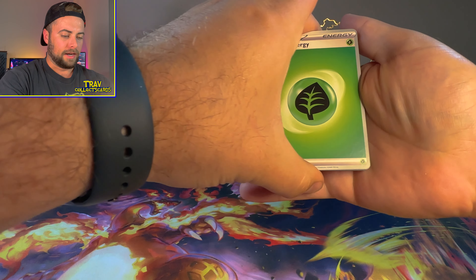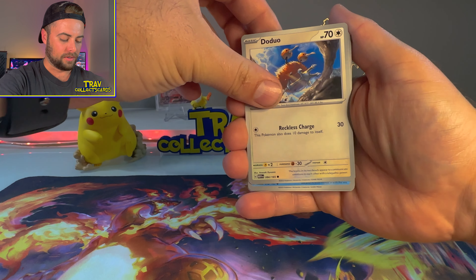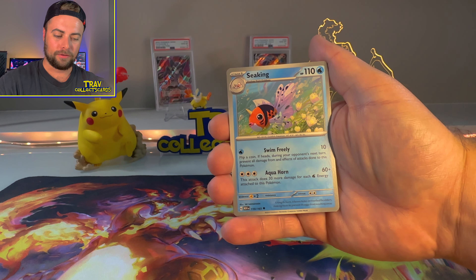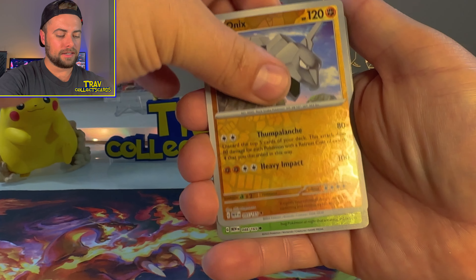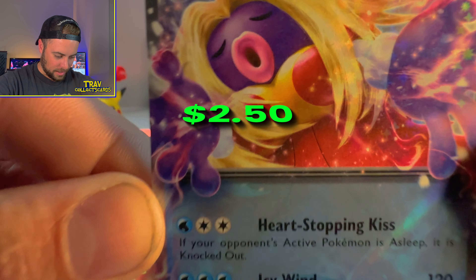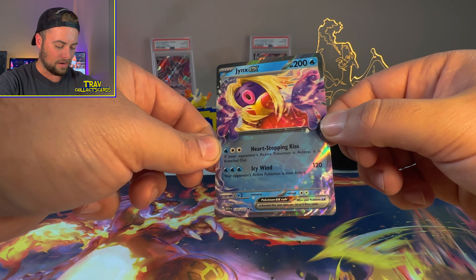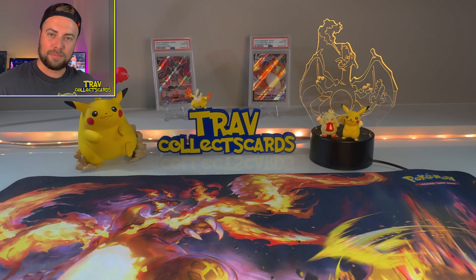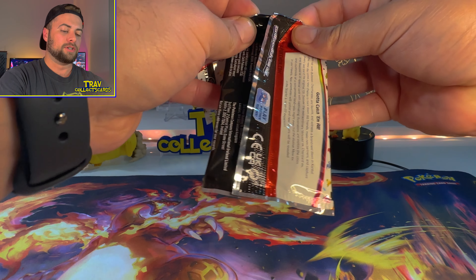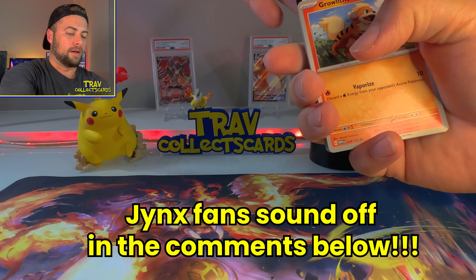Next pack: Leaf energy. Seal, Doduo — wow, that's a cool perspective on Doduo — Tentacruel, Raticate, Hitmonchan punching in the tropical rainforest, Seaking, Butterfree, Onix, Venonat, and a Jynx EX! Come here and give Jynx a kiss — oh jeez. It is an EX so we'll take it, but Jynx as a Pokémon just gives me the heebie-jeebies. I wish they would have left Jynx out of this set — any Jynx fans in the comments, please roast me for that take.